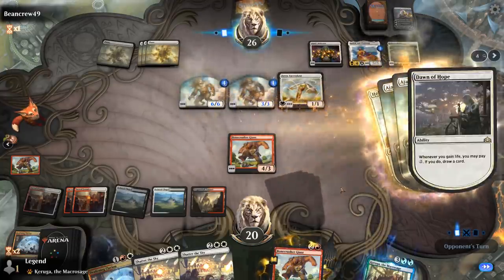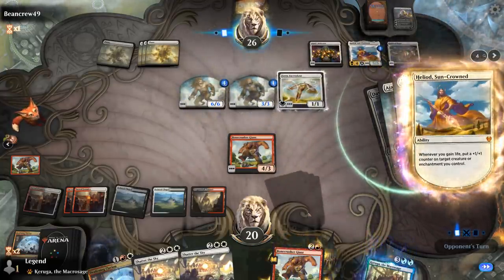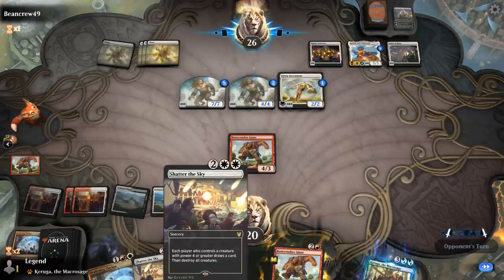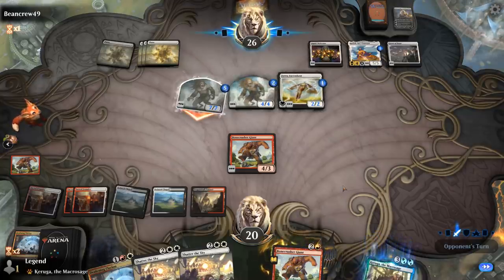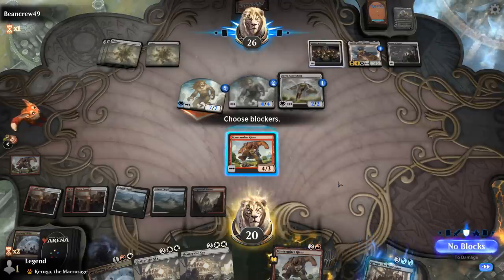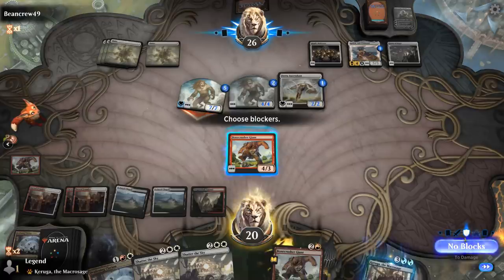Serra Ascendant triggers a bunch more effects. I could decide to chum block this turn, or I could take the damage so I draw a card from Shatter the Sky. Seven damage is a lot, but I probably need the card draw in this spot — I'll take it.